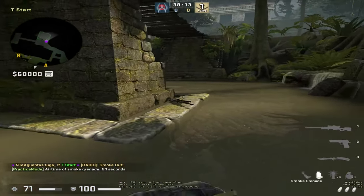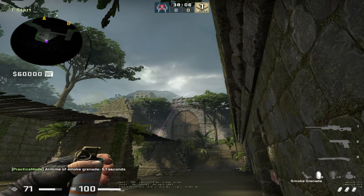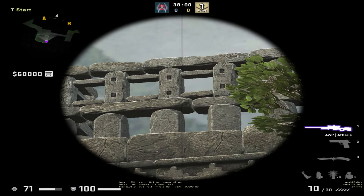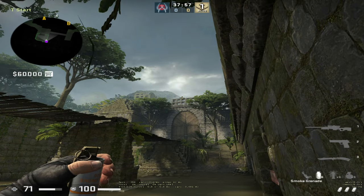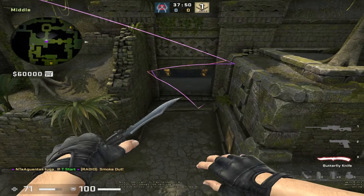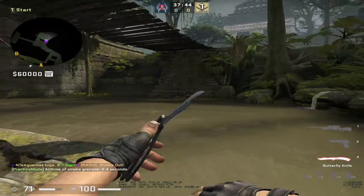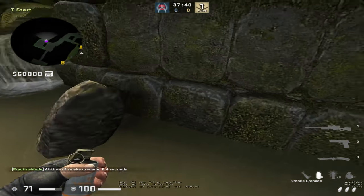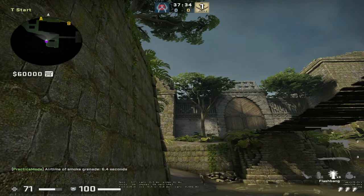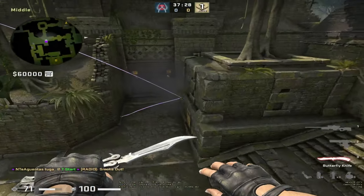To smoke Donut, you also have two smokes. From the right spawn, come here, aim there, shift-walk until you hit position, then simply jump throw — the smoke flies and lands on Donut. From the left spawn, come to this brick, get stuck, aim like shown, and simply jump throw — the smoke will also land on Donut.